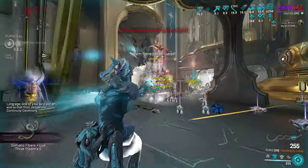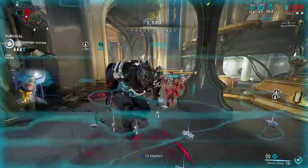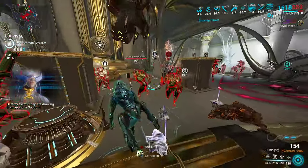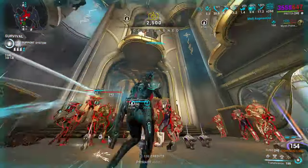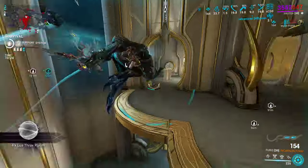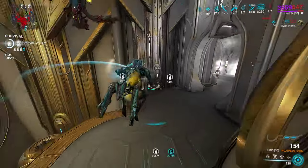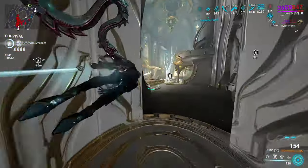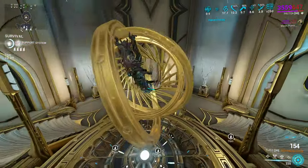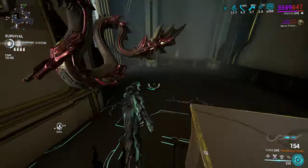Let's get these Thraxes — try not to die on them this time. One-shot right there — he's still up, there he is, got him. The other one was a one-shot too. We're at 10 minutes and 775 kills — that's very good. That's almost the same as the Kuva Survival. You'd expect a little bit less in Lua because you spend more time fighting Thraxes, but it only got about 25 kills less. So this did very well — it is an extremely powerful Incarnate weapon.